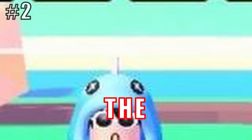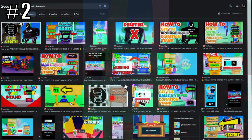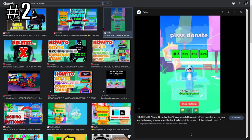The second rarest booth is called the Invisible booth. This one is completely invisible, which means that you can actually walk through it. This booth is so rare that this is the only image I've found on the internet. Having only 2 owners, Hazem and Olex, it is actually the second rarest booth in Please Donate.